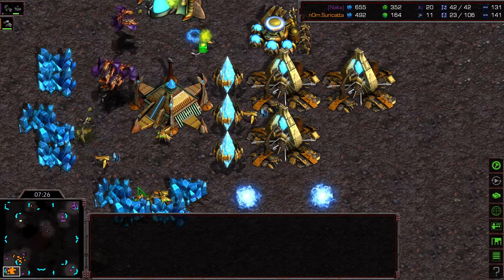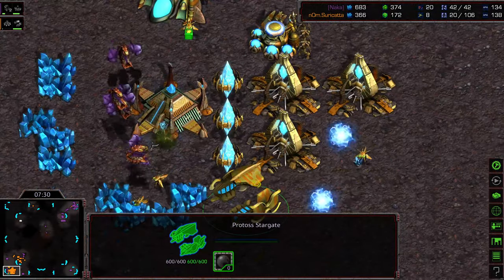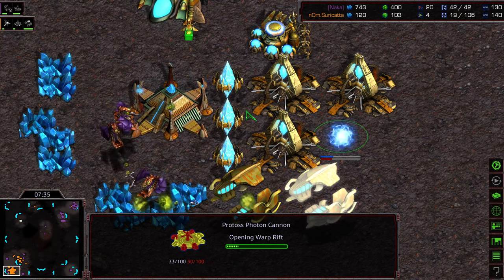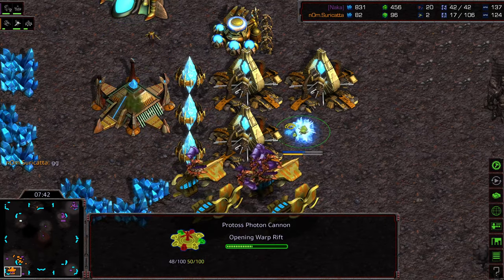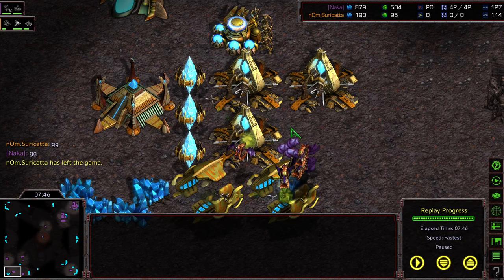Naka should be able to take the match. More Mutalisks — looks like they're maybe strategically camping to make sure there are no survivors. The Nexus exposed. Four probes left. Three probes left. Two probes left. Only escaping with his life because he's in the gas currently. And there is GG from Suricata. Going to have to declare Naka the champion. And that was Infested Cup Season 2 — all the replays I have. Look for Season 3 coming eventually in 2022. Happy New Year to everybody out there. Hope you guys enjoyed the commentaries. Thanks for listening.